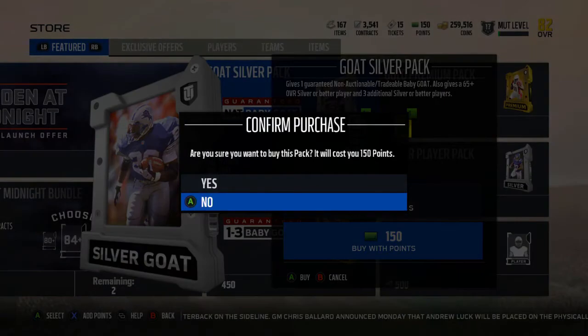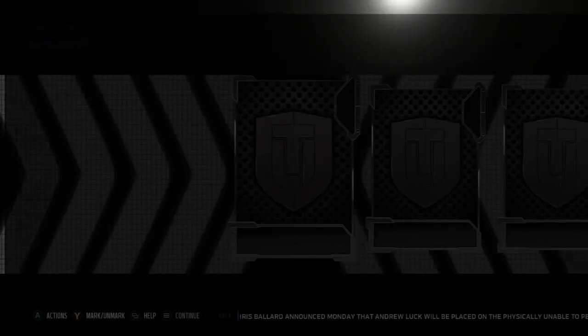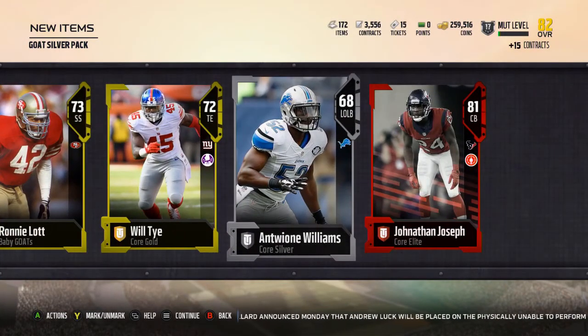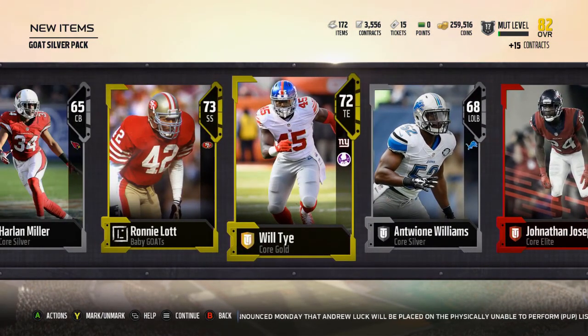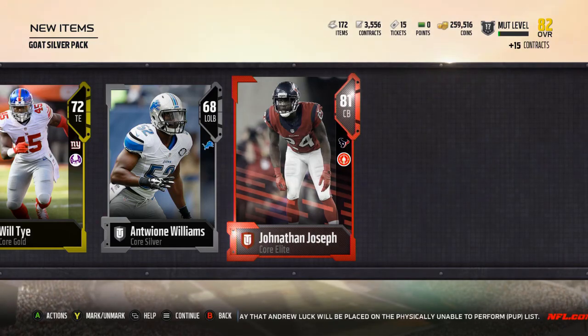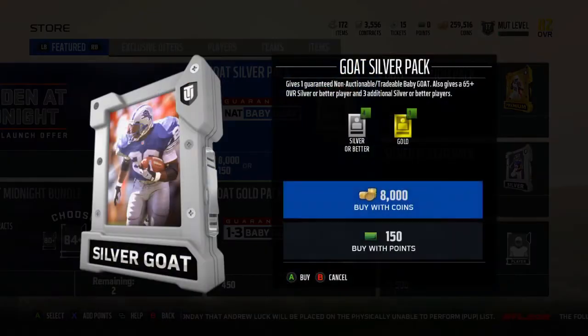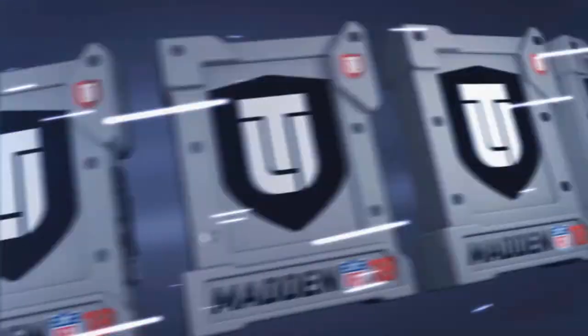I can actually buy one of these with Mutt Points — let's do that and save me 8,000 coins. We pulled an Elite — Jonathan Joseph! Another elite out of these packs. I didn't think it would be realistic to actually get an Elite out of that.